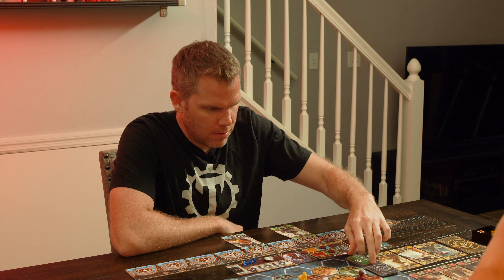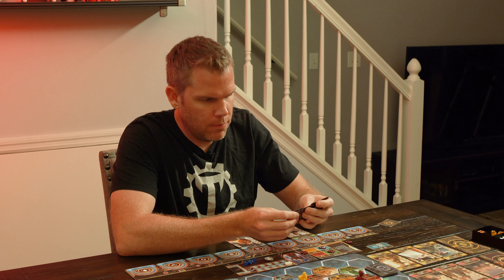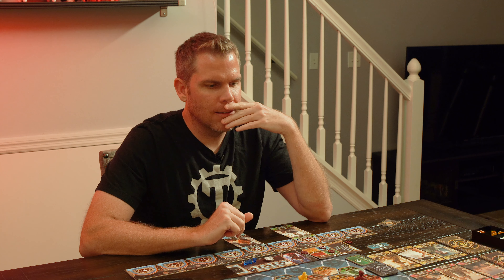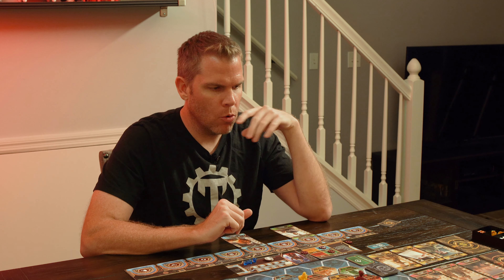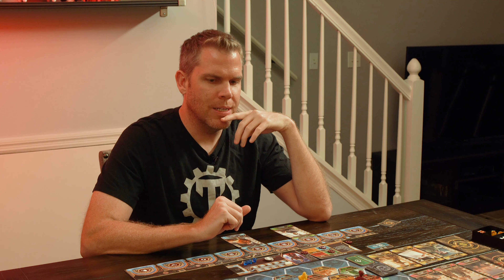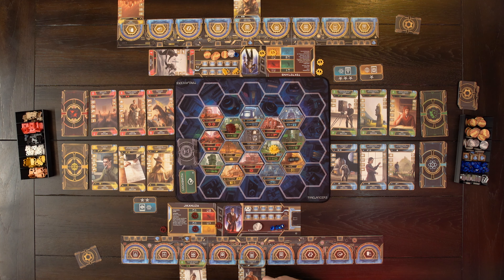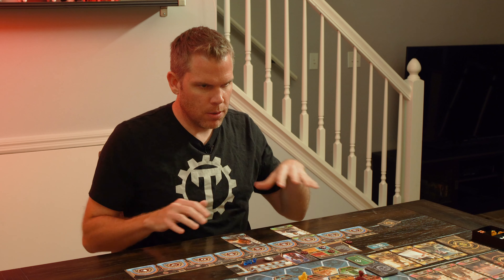What round are we on? Round six. Usually games go 12 to 14 rounds if you want to plan for that, so we're maybe halfway depending on where we're going. If we're going to 12 rounds, I'm going to need some side jobs. Lee got some, so I shall get some. You can hold up to three side jobs at a time — I still have one, so I can draw two.